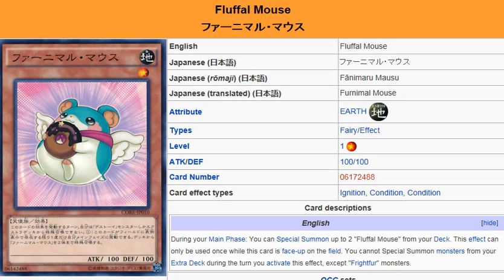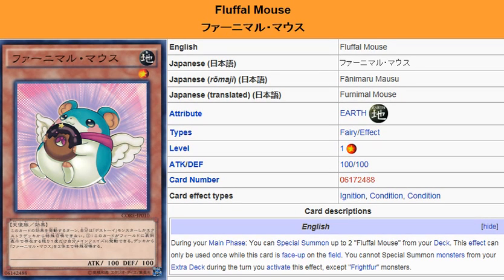Yu-Gi-Oh 101 card review, here to review a card coming in Clash of Rebellions — April 25th OCG, August 7th TCG.